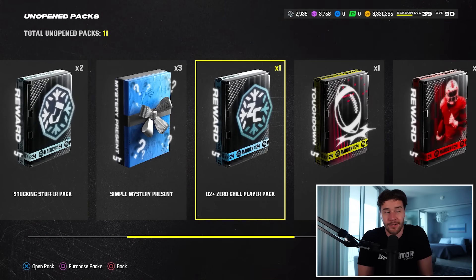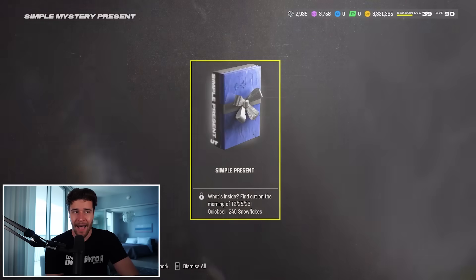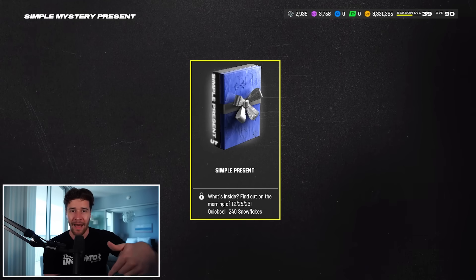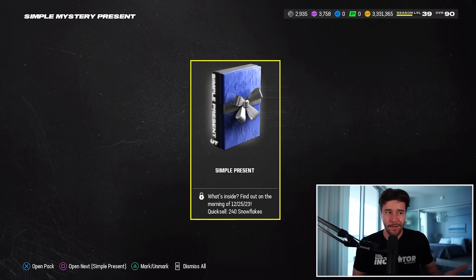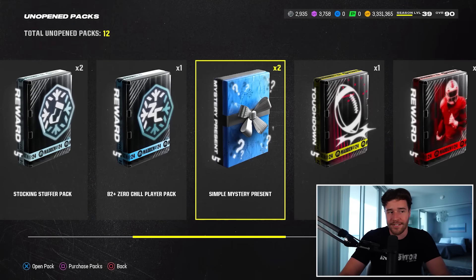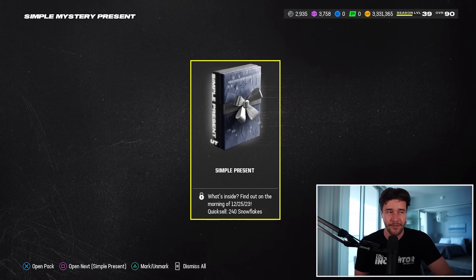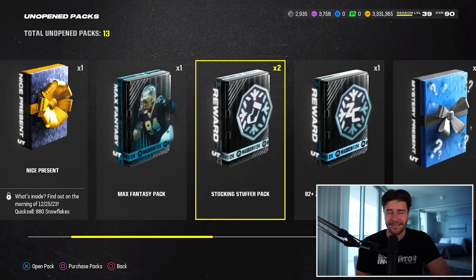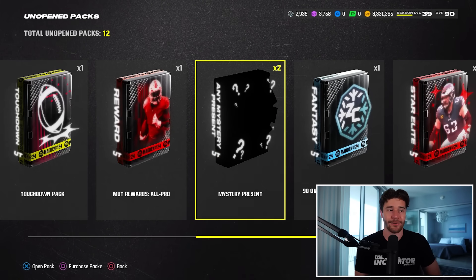In the background, we have a couple of free mystery presents to open up. We'll start by opening up our simple mystery presents. Once you open these packs up, the pack just stays as a pack. I actually just got another pack in my binder. What you can do with this pack is: one, quick sell it, or two, keep the present in your binder by clicking O to back out—and it'll stay in your unopened packs. We'll open up these simple mystery presents, and then the mystery gifts. We got a simple mystery here, quick selling for 240 snowflakes—not worth it, since it costs 300 snowflakes to open one of these packs.